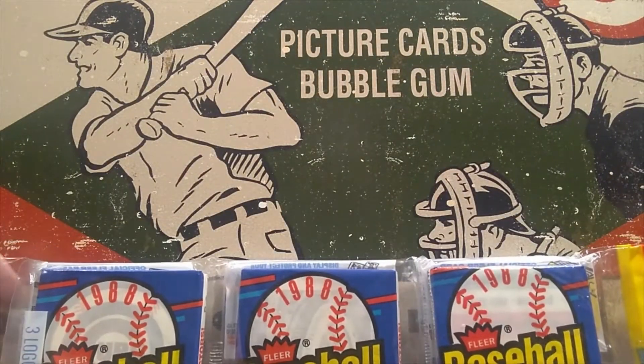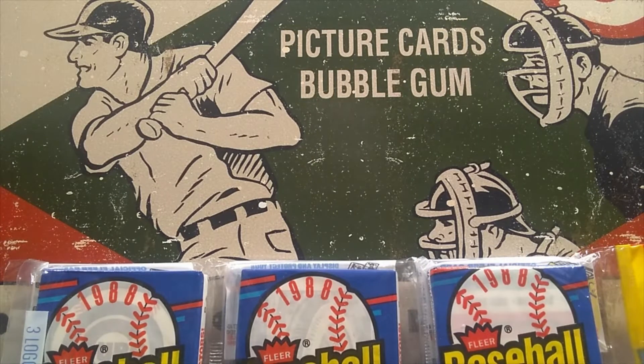Some of the cool players we can find in this set as far as rookies: Hall of Famer Edgar Martinez's rookie card is $35 in PSA 10 condition. Hall of Famer Tom Glavine has his rookie card in this set — his goes for $25 PSA 10. You have Chicago Cubs great Mark Grace, whose rookie is in this set, also $25 at PSA 10. Hall of Famer Ozzie Smith is $25. Bo Jackson is a $30 to $40 card in PSA 10 condition. And then you also have Don Mattingly, who ranges anywhere from $20 to $25 in PSA 10 condition.